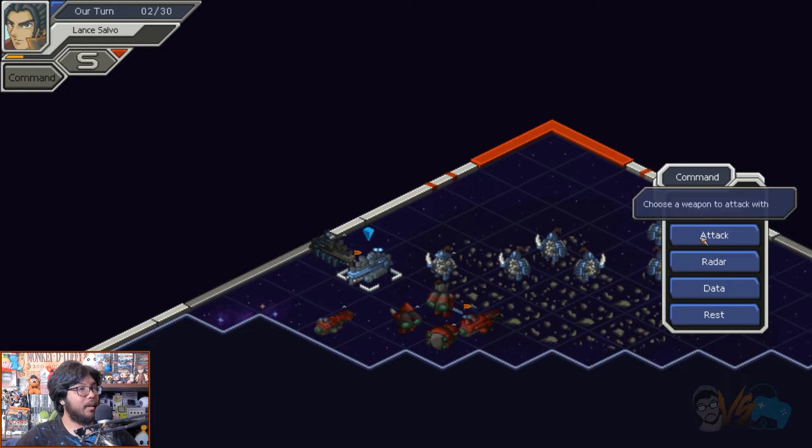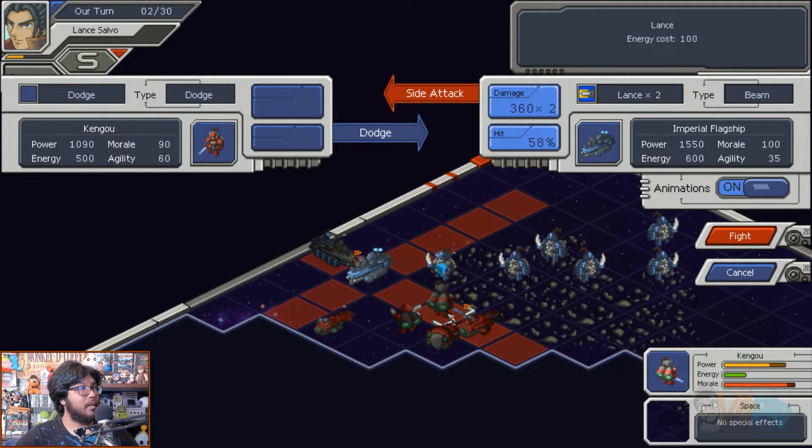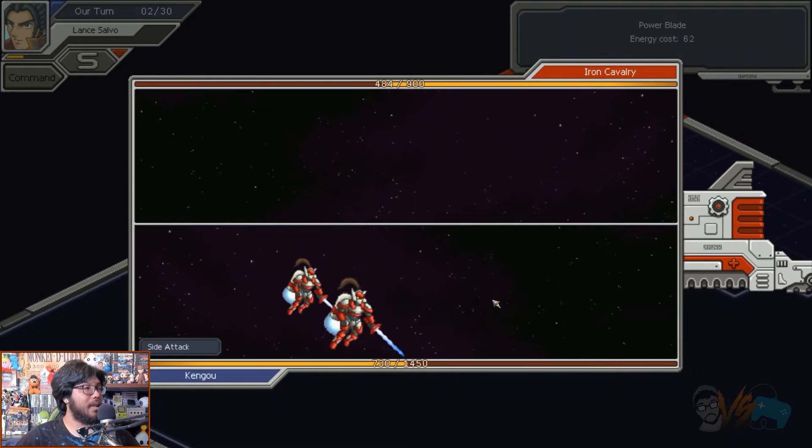Move, attack, special abilities, and repeat. There are side and backstab benefits, dodge and shield chances, and support skills. It's a bit of an oversimplification, but we'd be here all day if I went into every specific for each of the game's mechanics.